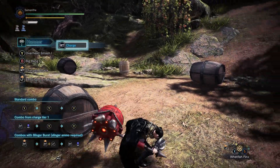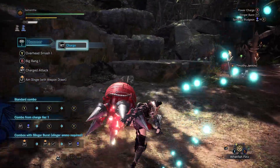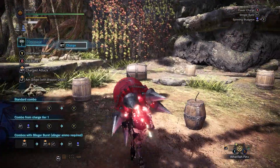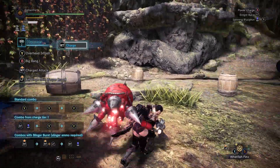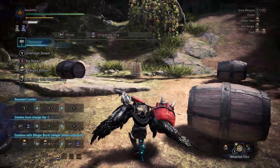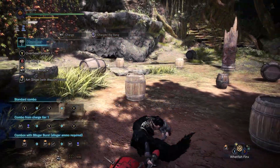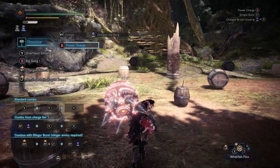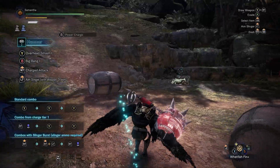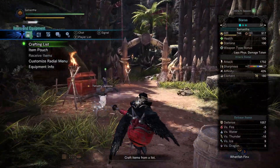Considering this is a Hammer build, that's really good, because Hammer depletes stamina when you're charging. You can time your attacks and build up your charge without the need to lose stamina if you do it properly. But in situations where you may be Ice Blighted, or you just aren't close enough to the monster but can't be bothered to recharge your Hammer — you won't deplete that stamina fast. That's just kind of an added bonus, though. Really, we're in it for the affinity.